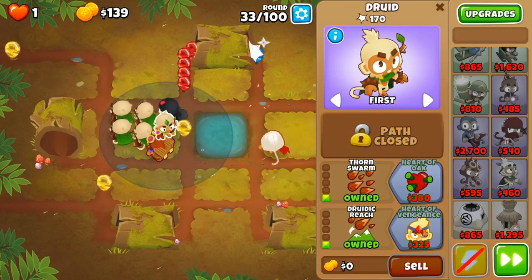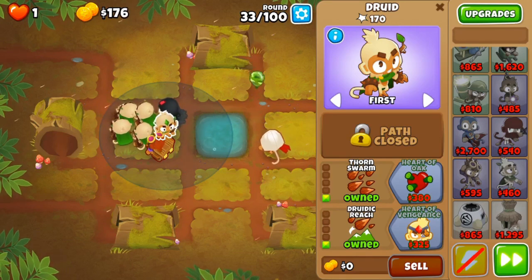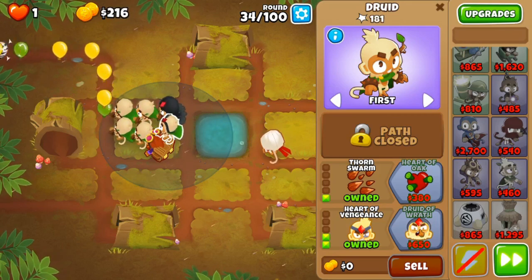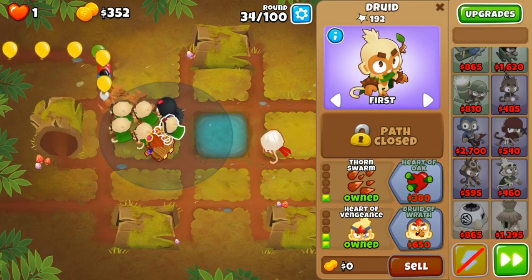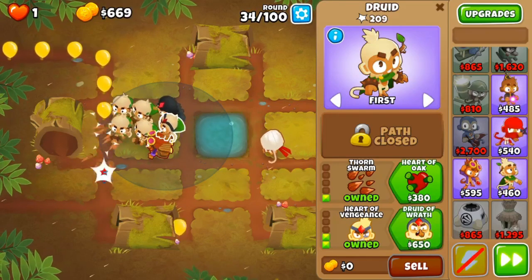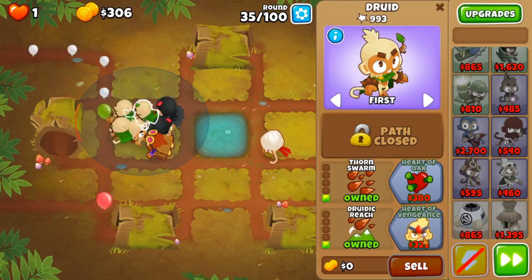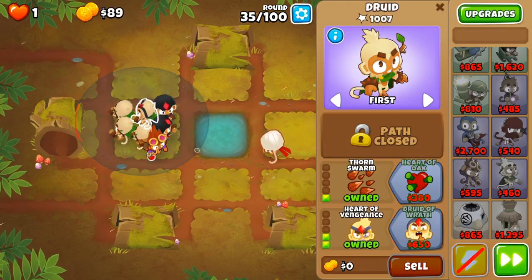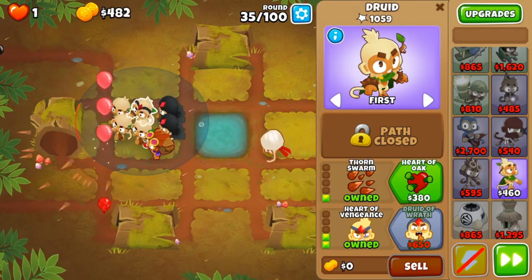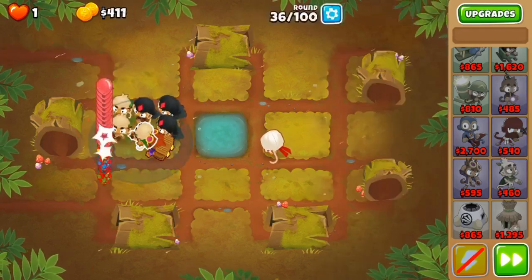I'm not sure if you need a double shot for this round, but I find it really helps — you don't have to worry at all. If I'm not mistaken, you should be able to get all of your druids of wrath up by round 40 when the moab comes out, and these guys should be more than enough to take it out.